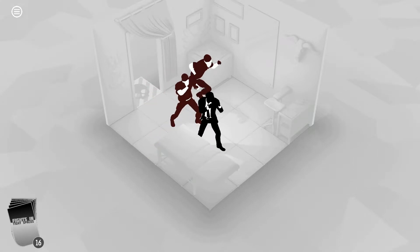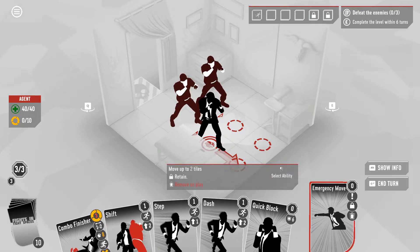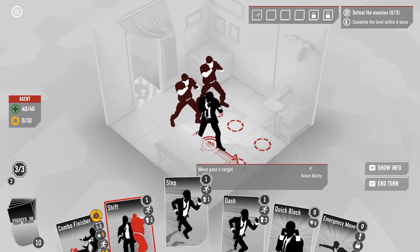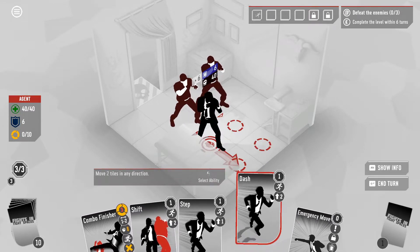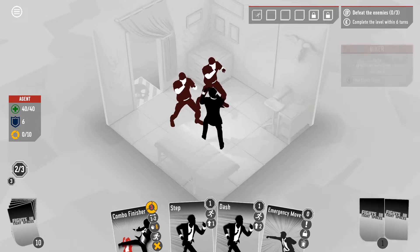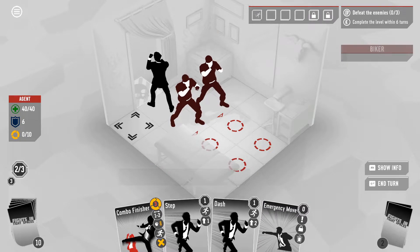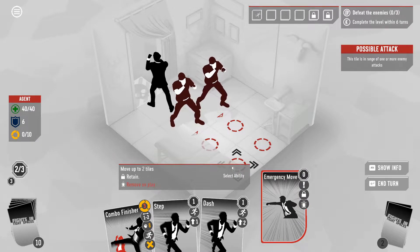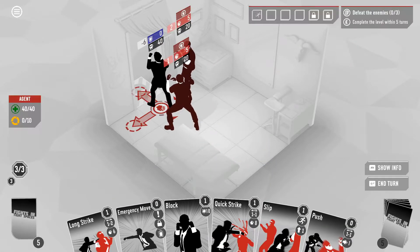Can't do a combo finisher yet, because we don't have our combo yet. Remove on play — so we only get it the one time. I don't really have any attacks this turn. Little quick block, maybe a shift. There we go — no combo though. I should have shifted over here, because I'm going to have possibly punched them into each other. I don't really have any attacks and I can't do my combo finisher, so let's just move to our next turn.